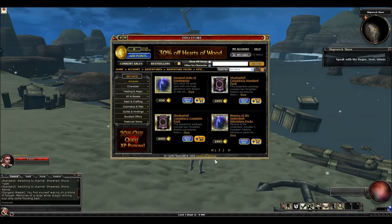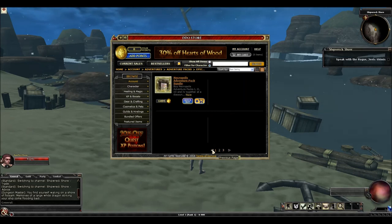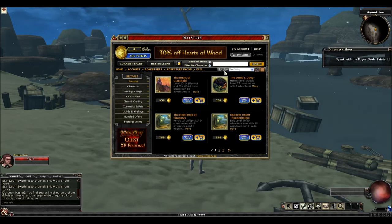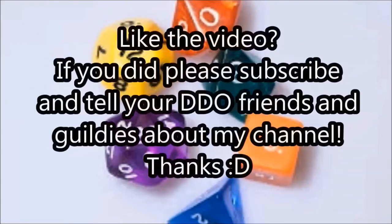For the epics: Haunted Halls — definitely buy. And Thunderholm — absolutely buy. Overall, the ones you absolutely want to buy are Delira's Tomb, Giant Hold, Veil of Twilight, Devils of Shavarath, and the Menace of the Underdark expansion. Those are the only must-buys — you can easily get through all of the content all the way up to cap with just those. If you want to buy a few more, some of the next best packs are Three Barrel Cove, House P Carnival, Vault of Night, and Demon Sands. I hope you enjoyed the video — please subscribe and tell your DDO friends and guildies about my channel. Thanks for watching.